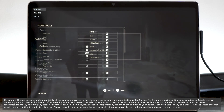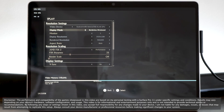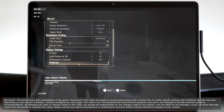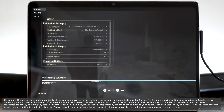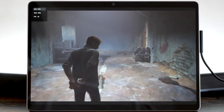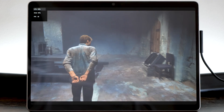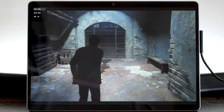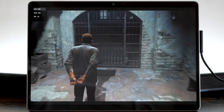For the settings we have the resolution at 920x1280, FSR2 on performance, and the frame rate locked to 30 frames a second. For graphics we've put them to low, and the game actually looks pretty decent — a consistent 30 frames a second mostly. There are moments when it dips down a little bit, but for the most part it's 30 frames a second, which is pretty fantastic.